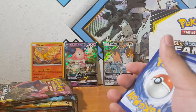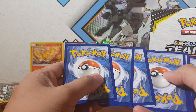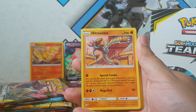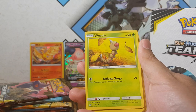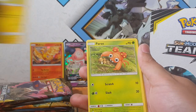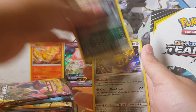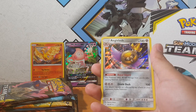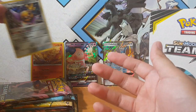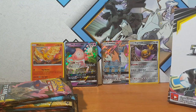Here we go, pack number 29 right on cue. This should be hopefully another GX. Joltik, Blitzle, Paras, Vullaby, Absol, and for the rare we have... another Aegislash! Damn it. So there must be more than I thought - maybe six holographics.